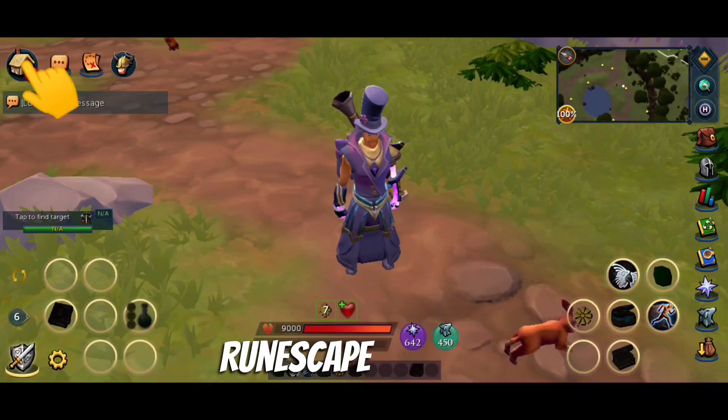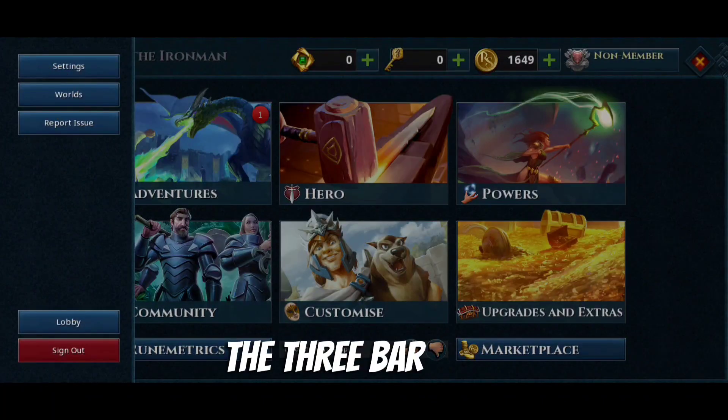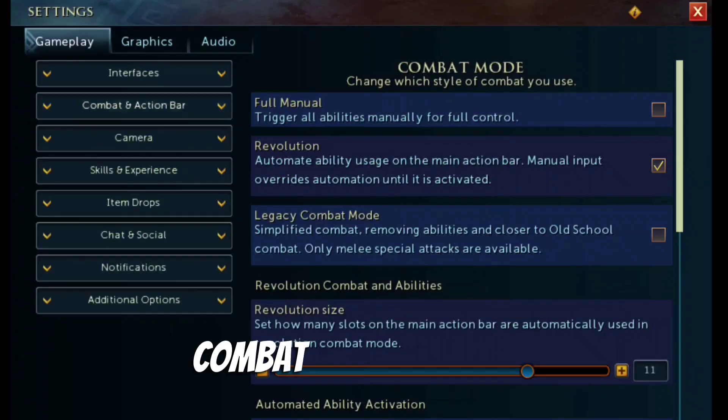Change combat XP on RuneScape 3 mobile, let's go. Click the home button in the top left and then the three bar menu. Go to settings and then combat and action bar.